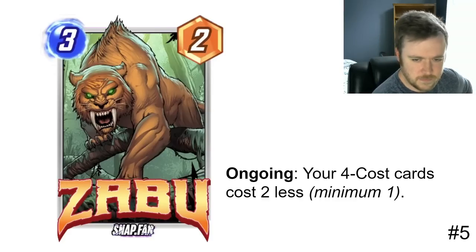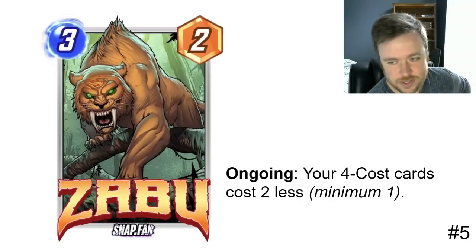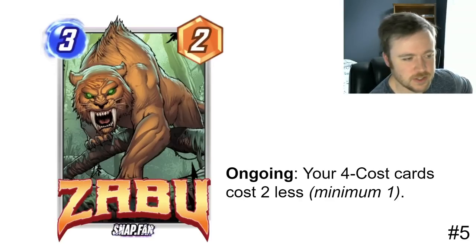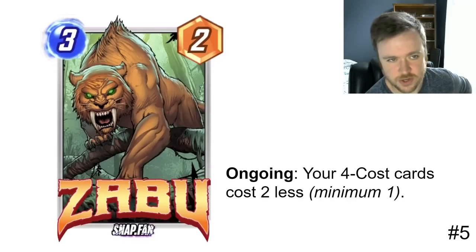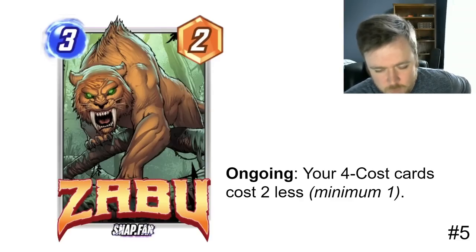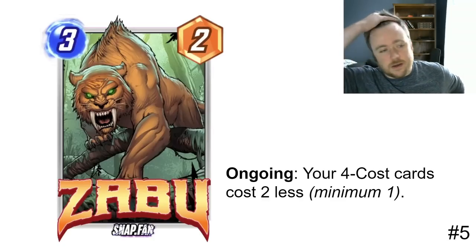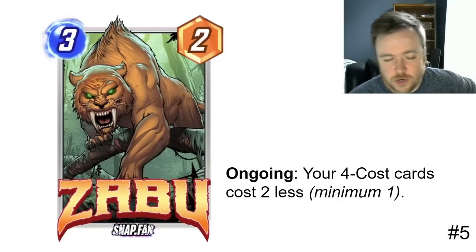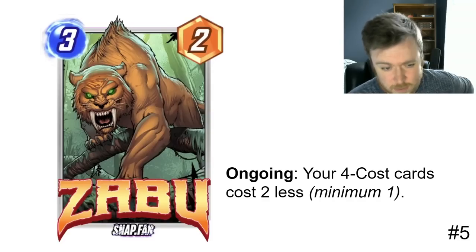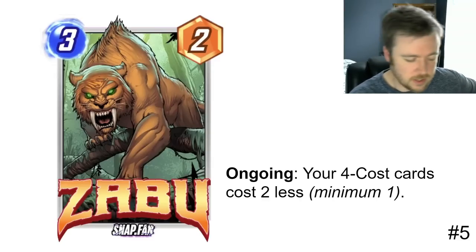Number five is the data-mined January season pass card. It looks extremely annoying because what you'll do is set up to play your tech cards — Enchantress and Shang-Chi in particular are both four-cost cards, so making them cost two less adds a lot of flexibility on the final turns. You can also pair it with cards like Rescue and Jessica Jones. You'd fill your deck with a decent number of four-cost cards — it's pretty straightforward but requires building specifically around it. The payoffs look very significant, and three energy for two power is a stat line that setup cards can get away with.